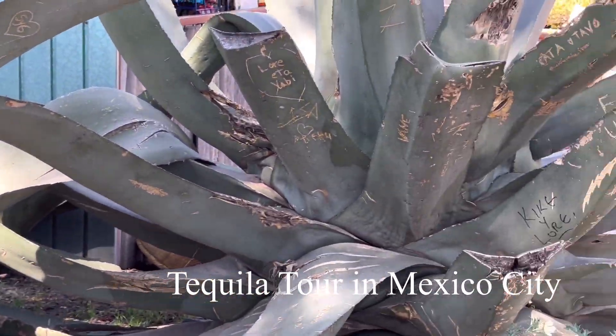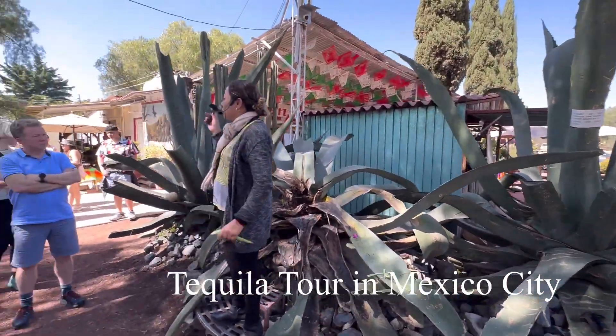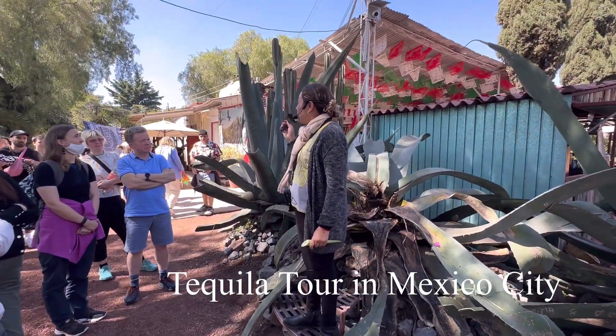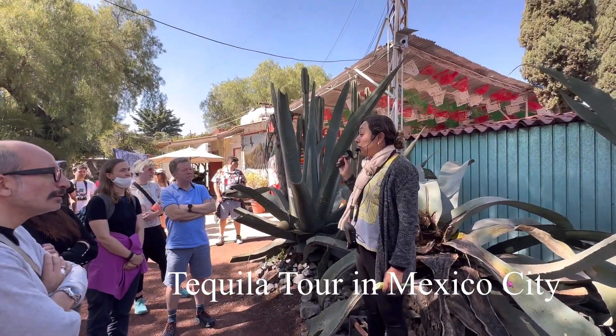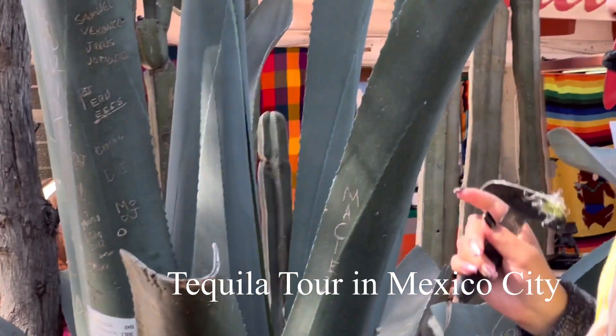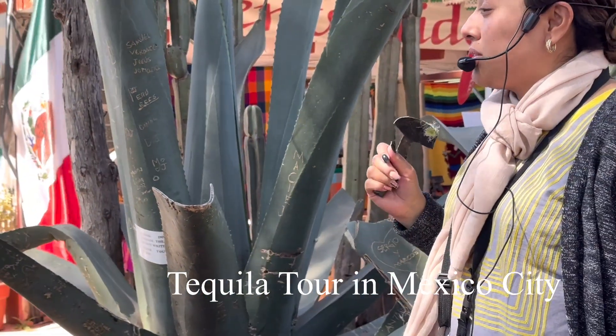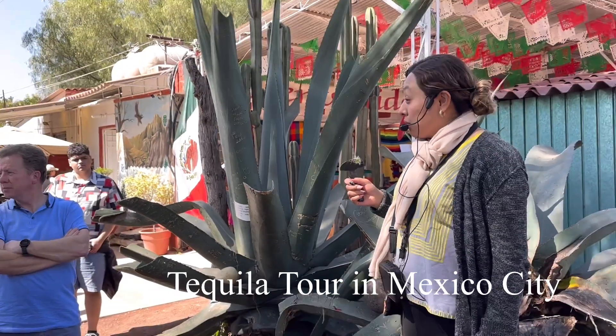We need to make a hole, so we use this spawn. Now, this spawn is made of metal. Formerly, in the old age, the Teotihuacanos didn't have metals, so they used a sharp stone — they used obsidian. Now we are going to talk about it.